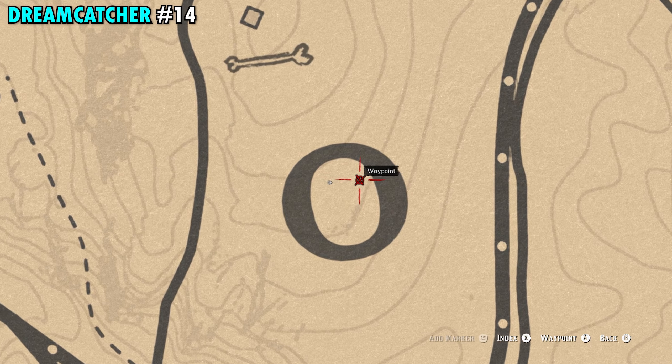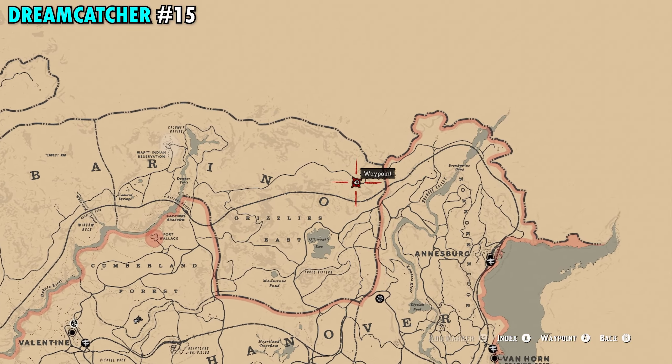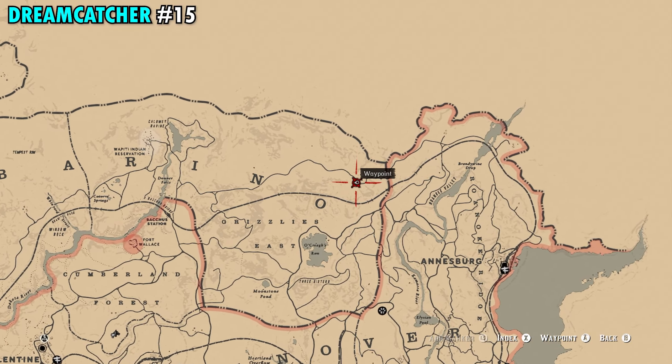Number 13 is found in New Hanover. This one's pretty much between the A and the N in Hanover, and just on the southern side of the Heartland Overflow, right around where you can see our red waypoint on your screen. Once you make your way over here there aren't too many trees — we're going to be at the smaller one in the middle. Interact with this one and you get Dreamcatcher number 13.